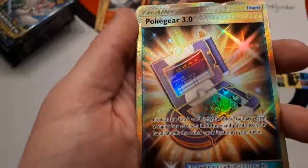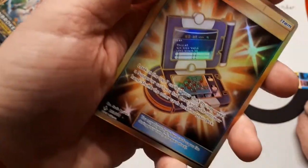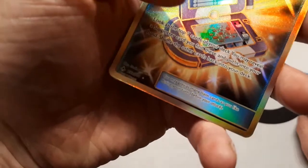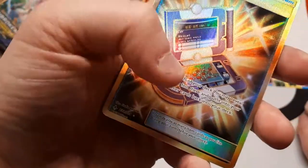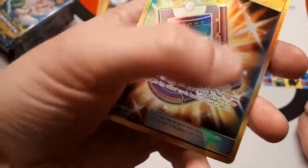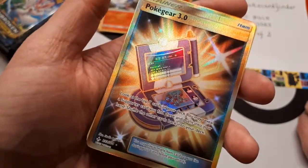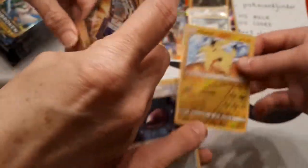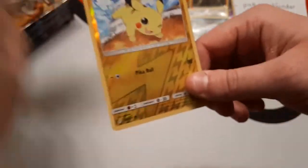Wow, look at that — that is awesome. I love the detail of the map. I can't work out what region that's from — it looks like it's from Diamond and Pearl. I think it's supposed to be like a DS system with the two screens. I'm just trying to appreciate the artwork before it gets sent off to Poké Card Finder. I'll give you that as well — you've got an awesome box, my friend.